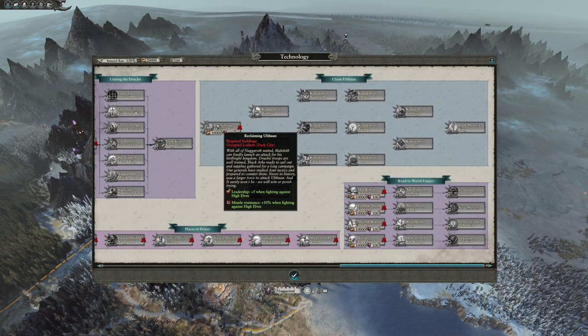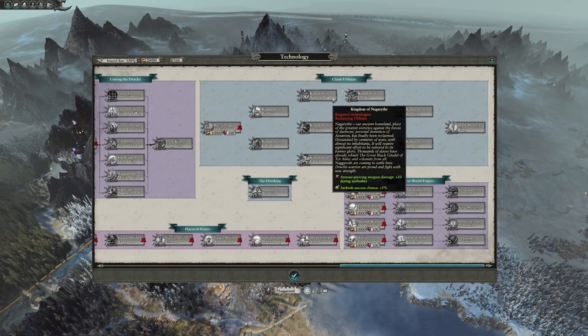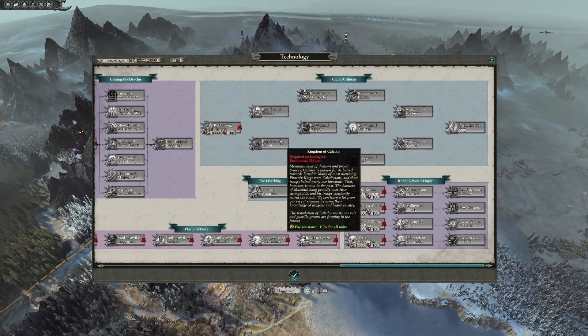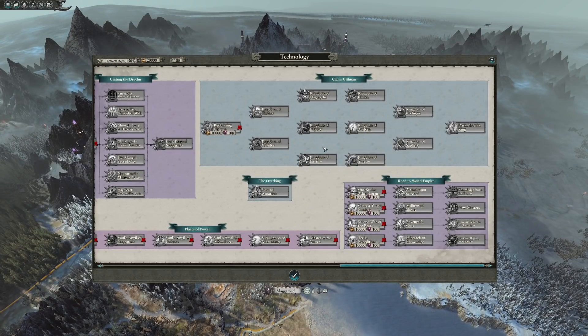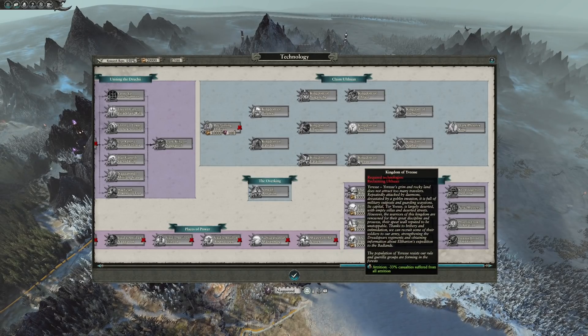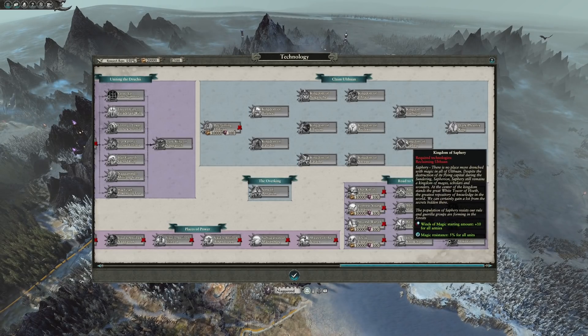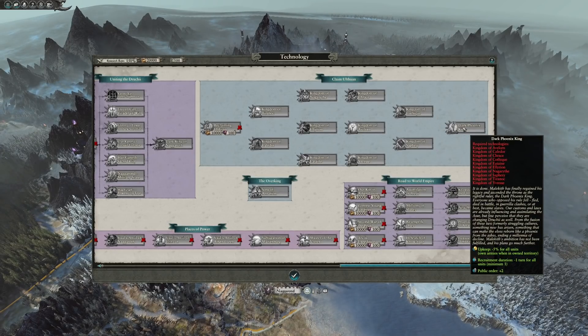Claim Ulthuan is focused around Malekith's possible ascension as the Phoenix King of the Elves. You'll first need to take over the settlement of Lothern, after which you can start going through other technologies focused around each of the specific kingdoms in Ulthuan. Each of the kingdoms will provide you with specific buffs centred around their lore interpretation — these are all faction-wide buffs and quite useful, so you'll want to think about launching an invasion on Ulthuan sooner rather than later.